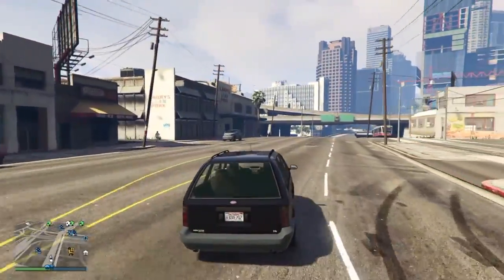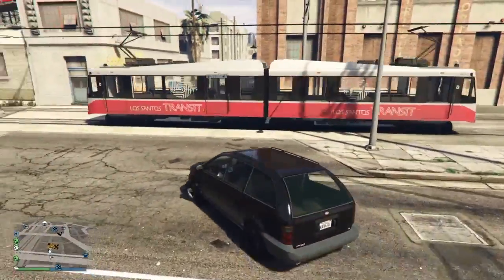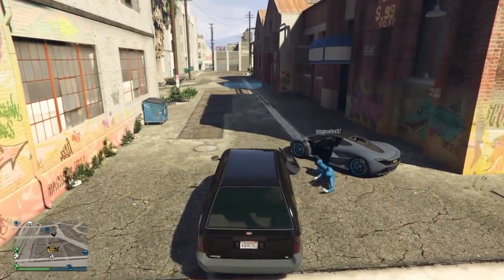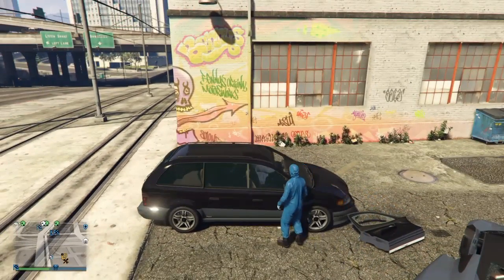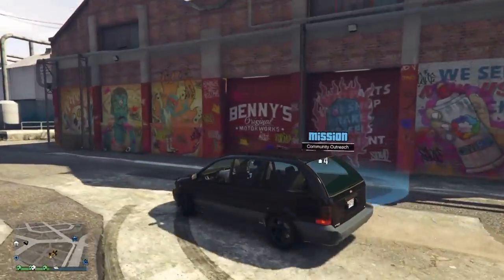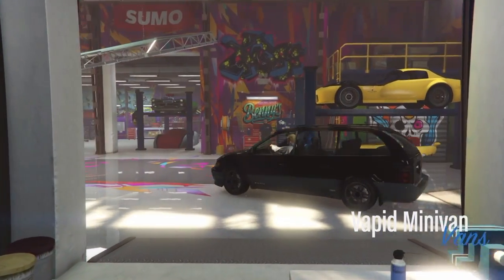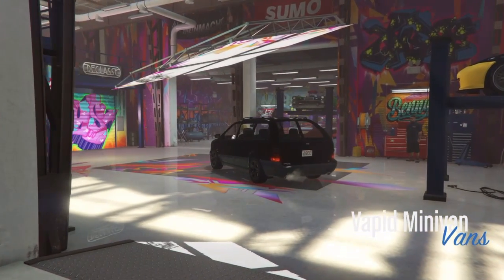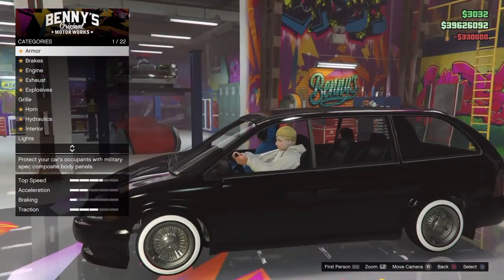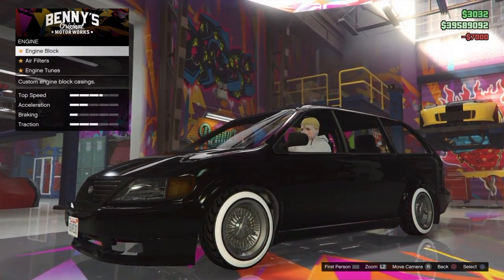Alright, what's going on guys, it is finally that time — the new Lowrider DLC is coming out where you can now customize the minivan. Let's get right into customizing this thing. Wow, that looks dope. Of course, 100 armor breaks all that engine.